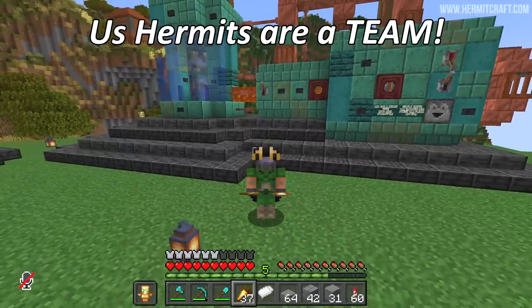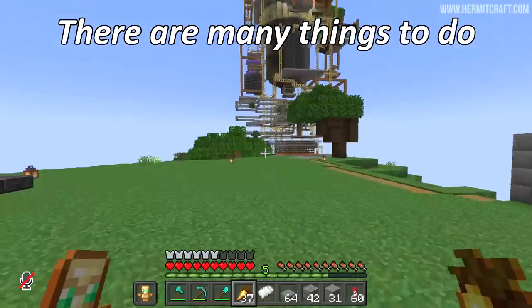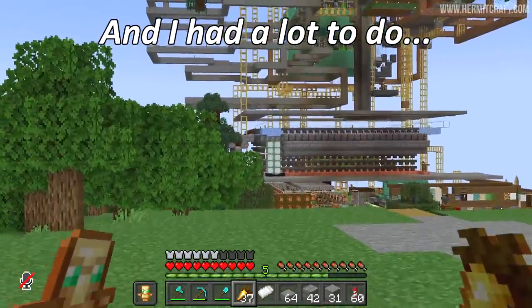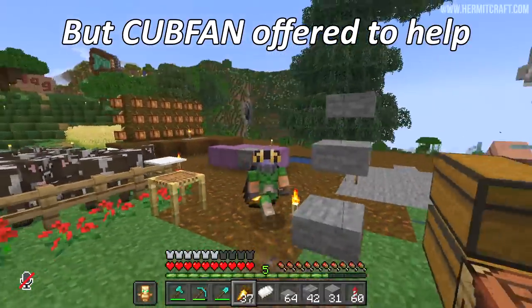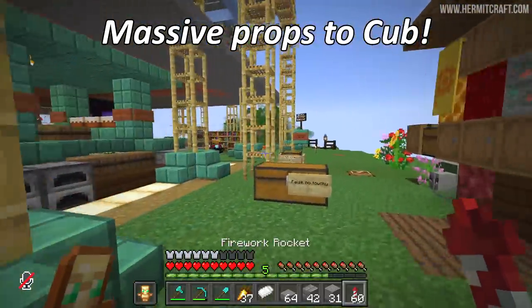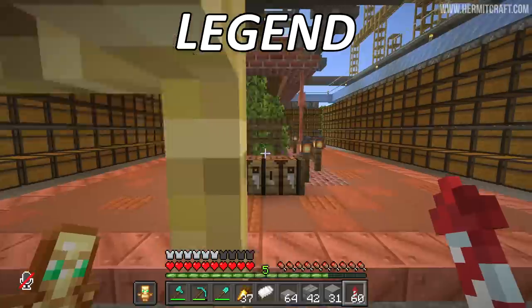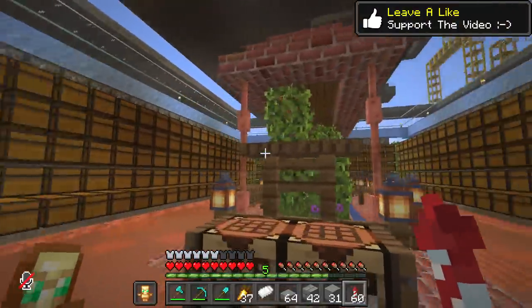Here on the Empire server, us hermits are of course a team — a squished team — and there are many things that need doing. I had something rather daunting that I needed to take care of next. But Cubfan offered to help and while I was sleeping, he pretty much did everything I needed to do. Massive props to Cub who has not only built us a storage system but started work on making it look gorgeous. This centerpiece right here, the floor design — I'm absolutely loving it.